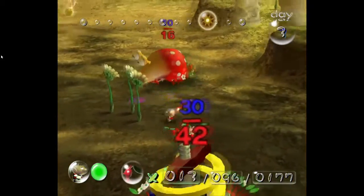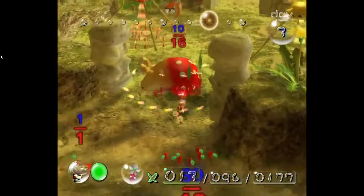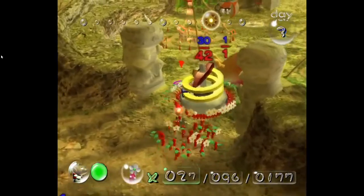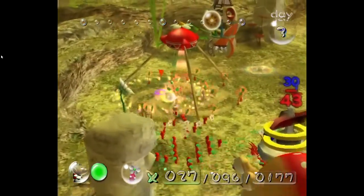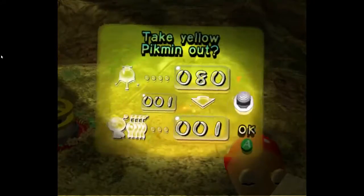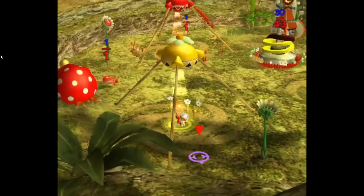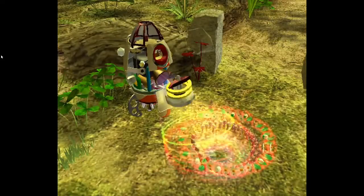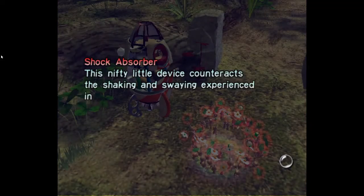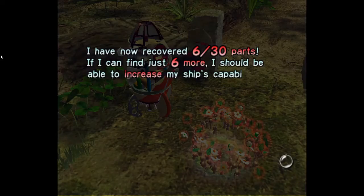Alright you guys, this one's for the yellows. And there it is — three items in one day. Shock Absorber. This nifty little device contracts the shaping and swaying experienced in difficult spaceflight. I've now recovered six out of thirty parts. If I can find just six more, I should be able to increase my ship's capabilities.